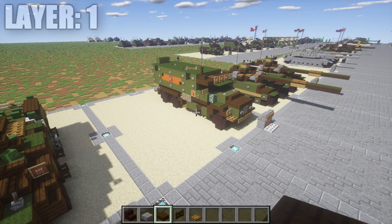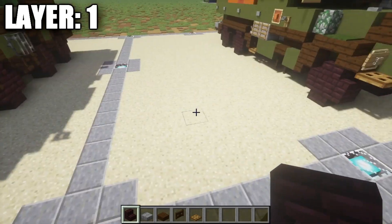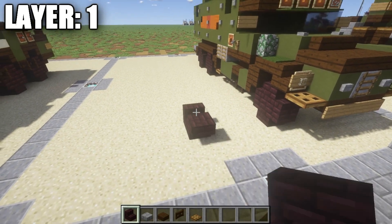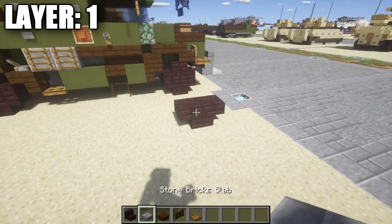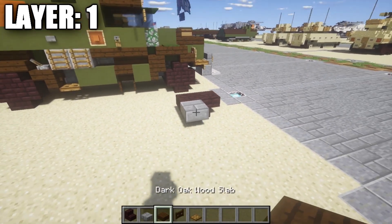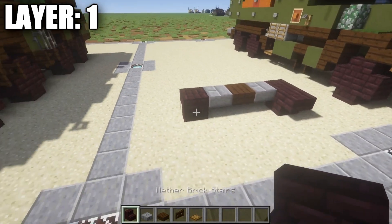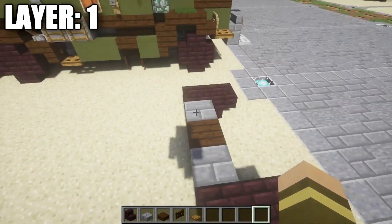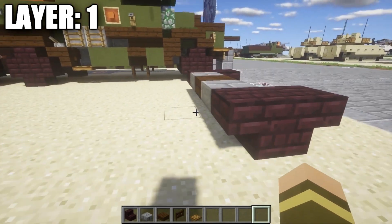Alright guys, moving on to our first layer — Layer 1. For Layer 1, we're going to start off by building the left front wheel and getting our wheelbase set up and established. We're going to place down two narrow brick stairs back to back, just like this, to make the bottom half of the wheel. After that, place down a stone brick top slab coming off of this second stair, followed by a dark oak wood top slab, then a stone brick top slab, and again two upside-down narrow brick stairs back to back for the right front wheel. This represents our axle in between the wheels.